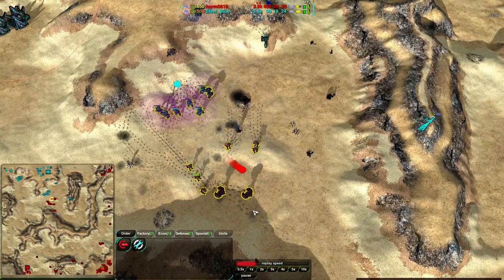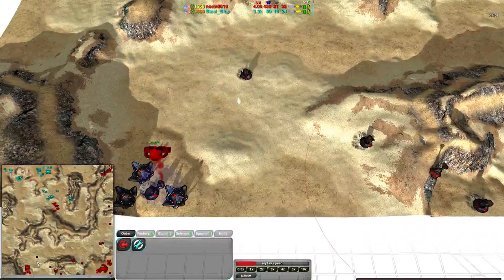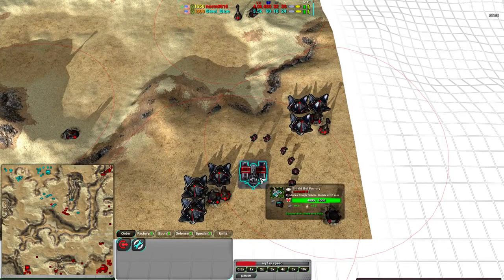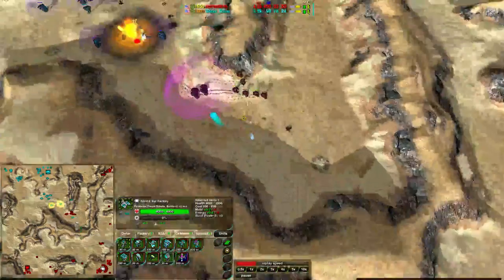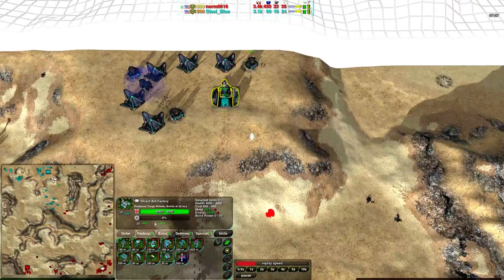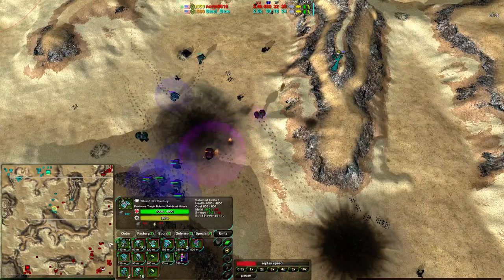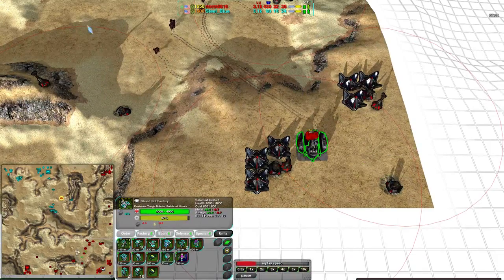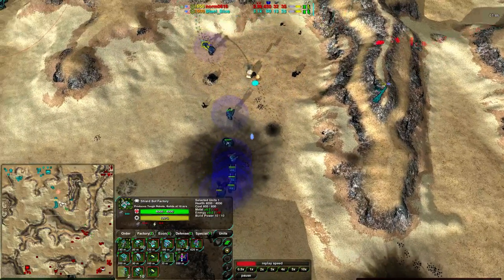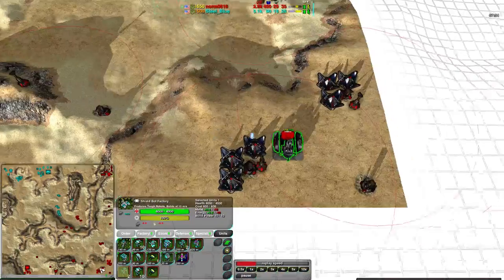Steel Blue has a thug ball large enough — the outlaw as well — to finish these bandits off. Those that can retreat do so safely. Steel Blue is actually managing to pull this around. Norm has a Spider Factory coming in to the southwest side of the map but isn't using a whole lot of his economy — both players are actually floating at this point. The Shield Bot Factory is not on infinite build with no caretakers. The roach is doing a great job for Steel Blue, destroying all of Norm's bandits. Steel Blue now has 32 metal income — more than enough to support two factories, one with a caretaker — but he has no caretakers anywhere, which is rather embarrassing.